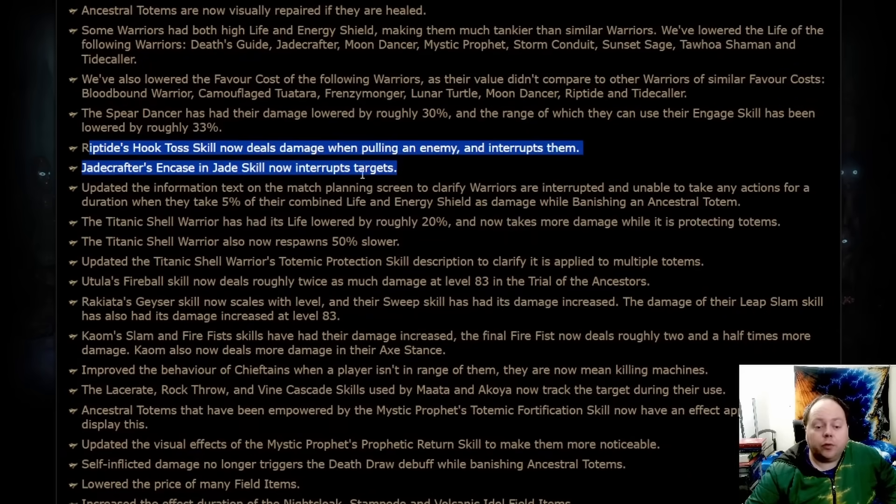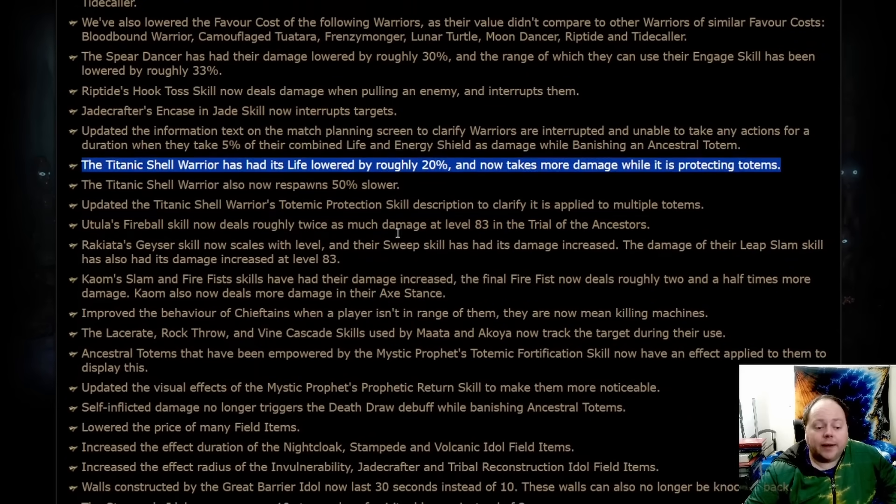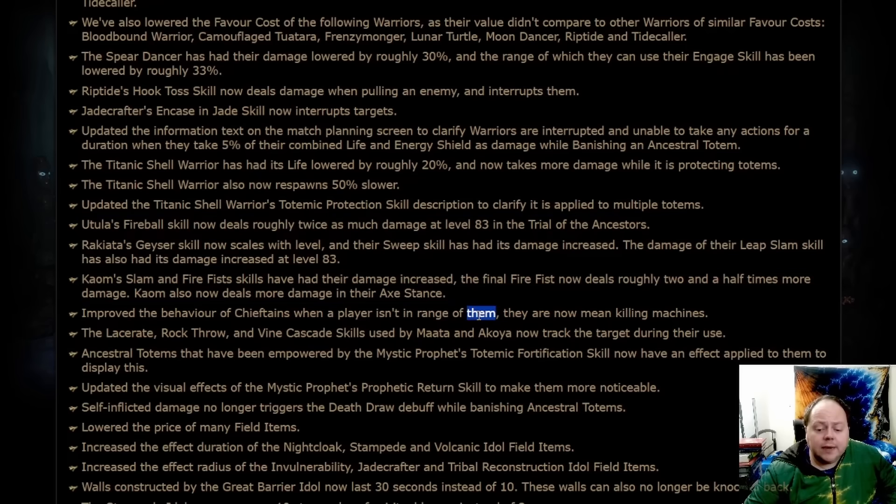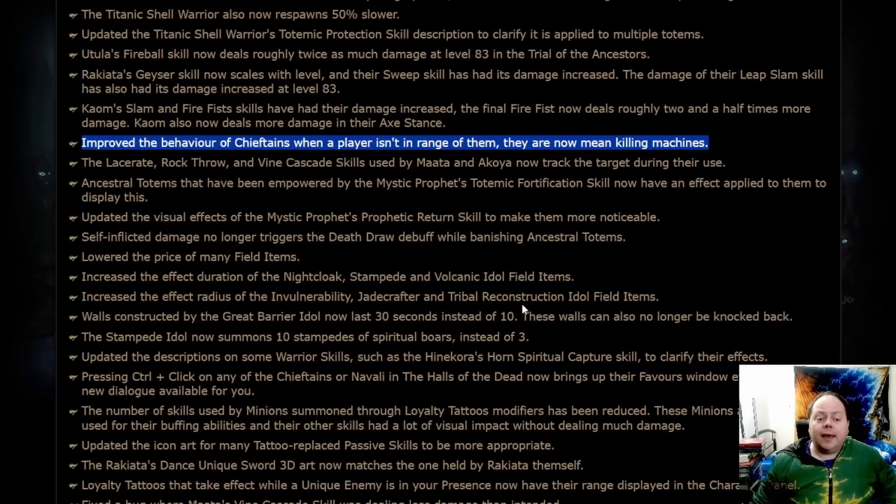Beyond a certain point of progression in Trials rank, the damage nerf won't matter because you're still going to die to one hit. However there is a sweet spot where it could be the difference between being one-shot and being hit hard but still able to fight on. The range nerf will make this unit considerably weaker regardless of tier. The Titanic Shell warrior has been nerfed in multiple ways. A number of weaker champions are now fiercer. Akula's Fireball, Rakiada's Geyser and Sweep, Leap Slam, and Calum's Slam and Firefist skills have all been buffed. The really significant change in terms of NPCs is the behaviour changes to the Chieftains — the other team's boss — who are now much smarter, making those strategies that somewhat cheesed them before far less reliable.